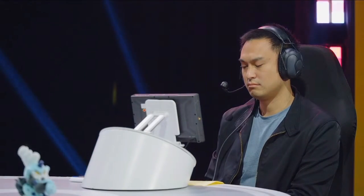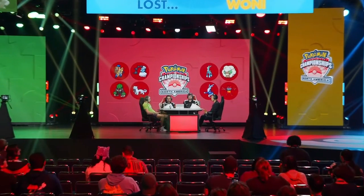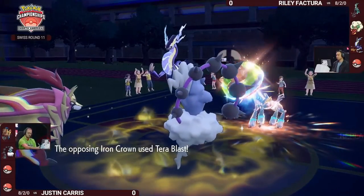If there was any question, the critical hit on the second Tachyon Cutter hit really sealed the deal. It was probably over in Riley's favor regardless based on the damage coming through. There's also an interesting speed interaction: Iron Crown on Riley's side was attacking before Miraidon, which probably gives away that Miraidon isn't trained to be as fast as naturally possible — handy for Justin to know since Miraidon and Chien-Pao have the same base speed.